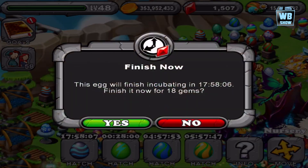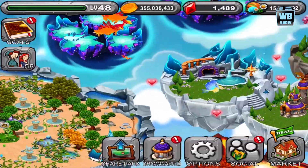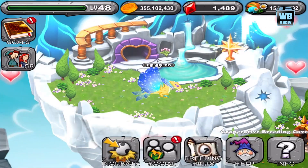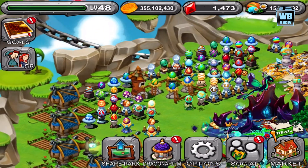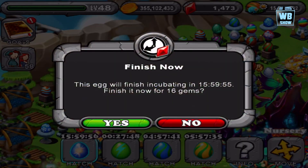We already have this dragon from breeding. The only way you can get this dragon is if you have a buddy, a friend that has this dragon. They set it so you can breed it. So here it is.